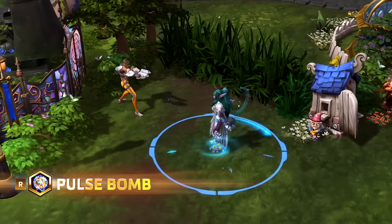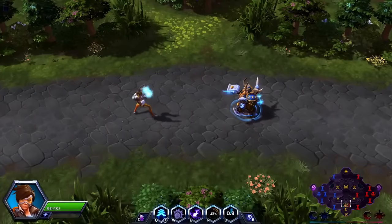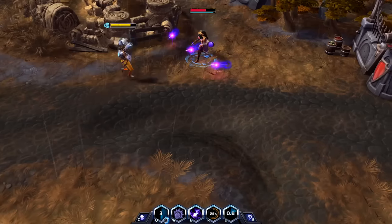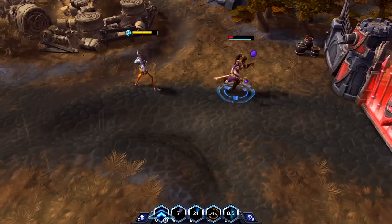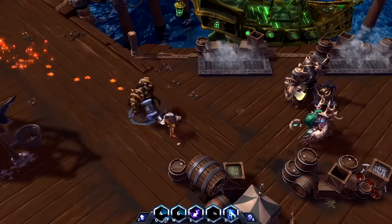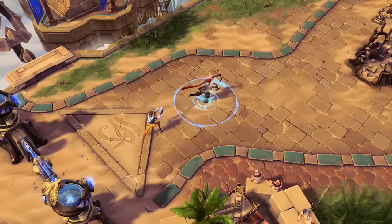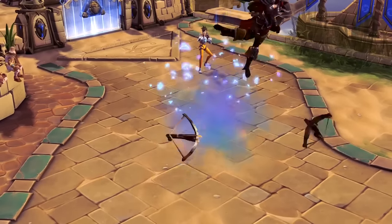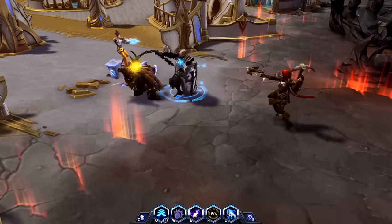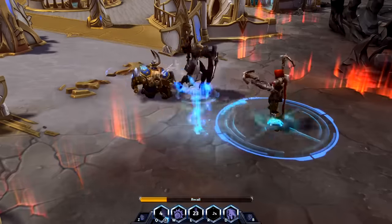Tracer's heroic, Pulse Bomb, is available at level 1. Just as in Overwatch, her heroic charges up as she attacks enemies with basic attacks. She also will acquire a large number of charges by landing her melee ability. Once Pulse Bomb has reached maximum charge, it can be activated. Pulse Bomb is an aggressive grenade that travels a short distance and can stick to enemies. After a brief delay, the bomb explodes, dealing heavier damage to targets in the center of the blast.